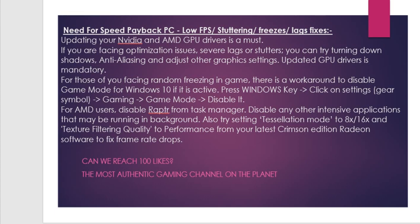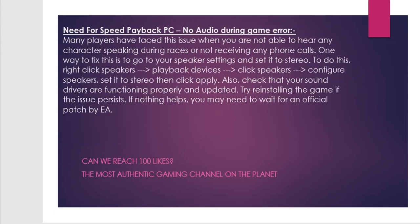Now let's move on to the no audio during game issue. Sometimes audio is present but lags in between, or there is no audio at all, especially during story sequences. Many players face this when they can't hear characters speaking during races or don't receive phone calls. One way to fix this is to go to your speaker settings and set it to stereo. Right-click Speakers, go to Playback Devices, click Speakers, click Configure Speakers, set it to Stereo, then click Apply.